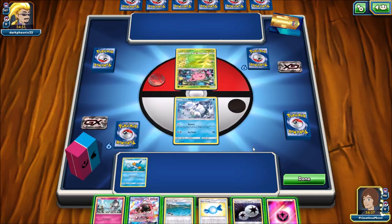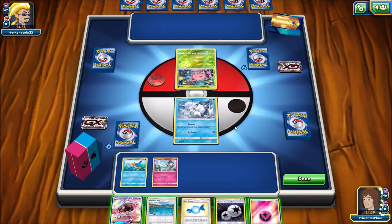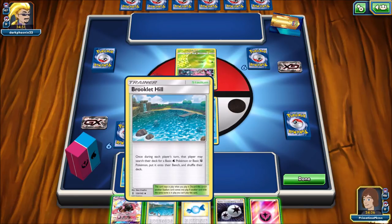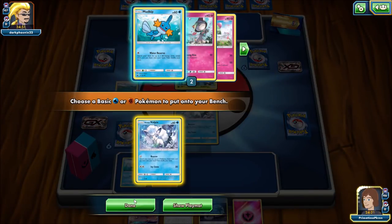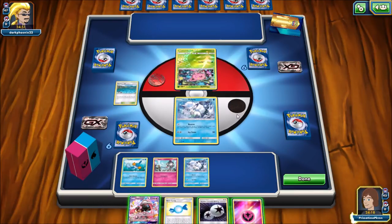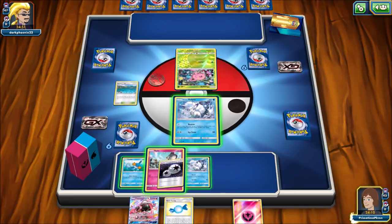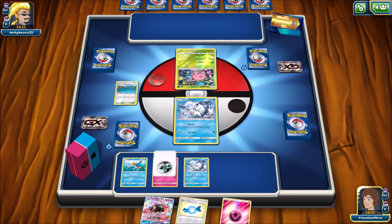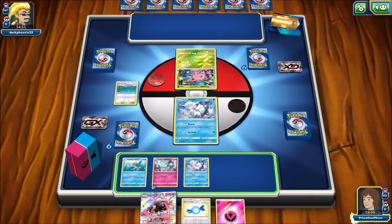This looks to be a Lost March deck, which could be some trouble — it's Water and Fighting. I think I will use Professor Elm's Lecture. I'm going to get another Alolan Vulpix down so I can use it twice — evolve Alolan Vulpix into Alolan Ninetales GX. I would like to start setting up on Ralts, so I'm going to put a Double Colorless on here.